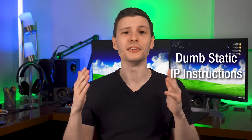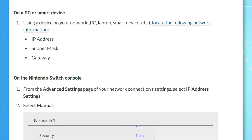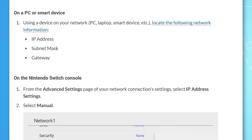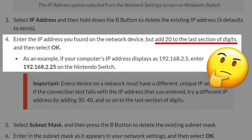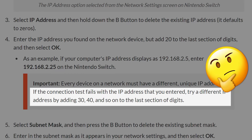Now, before I mentioned the dumb instructions Nintendo has for setting a static IP on your Switch console, and I just have to go over it because it's hilarious. Basically, they say to first go to your computer and get some info about your network there, like what format your network uses for local IPs — fair enough. Then they say to look at the local IP for that computer and add 20 to the last number and use that as the IP for your Switch. And if that doesn't work, try 30, 40, and so on. What they're trying to do is get you to pick a random IP address that hopefully is not already in use.